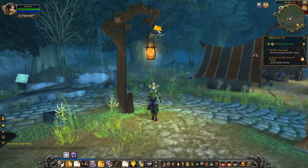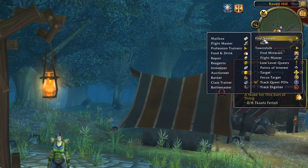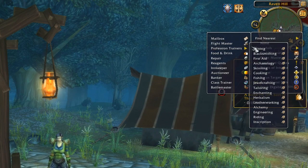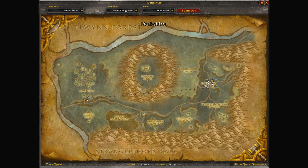With this option, you can select whatever NPC that you need to look for. So let's give it a try. Say I'm looking for the closest mining trainer, which I can select here, and the waypoint will update itself and locate the closest mining trainer for me.